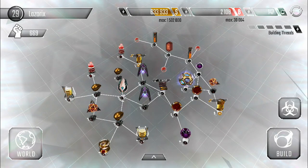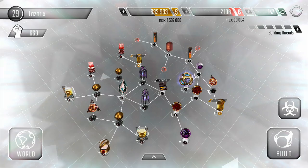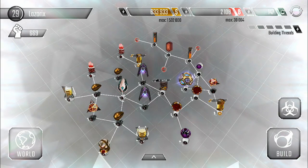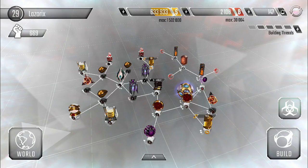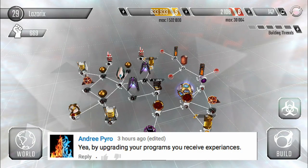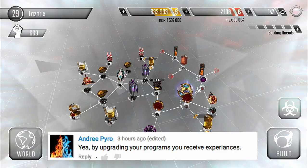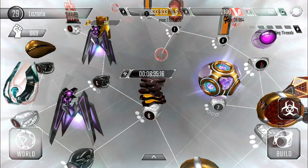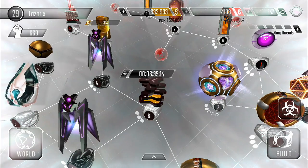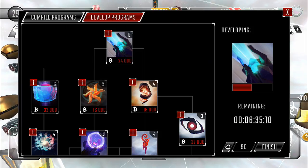Hey, what's up guys, it's Lazarix and welcome to another episode of Hackers. I want to start off letting you know that you do get some experience from upgrading your programs — I was told that by Mr. Pyro. I did upgrade another program; like last episode we had 12,000 bitcoins left over, and I used that, got up a little bit higher, and we got our beam cannon going to level 7 — super excited for that.